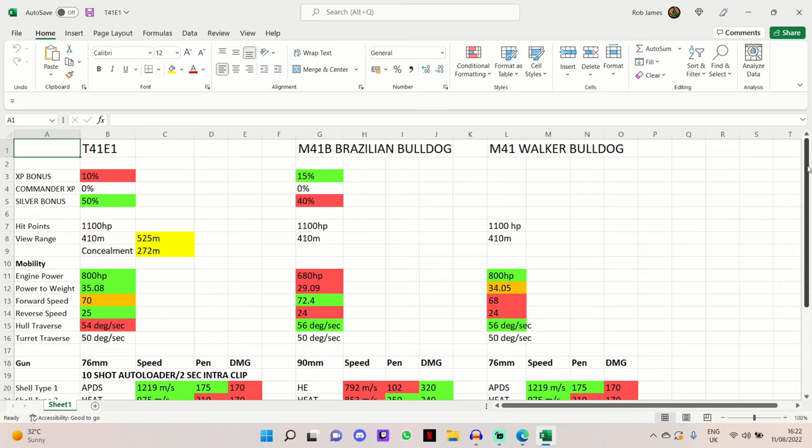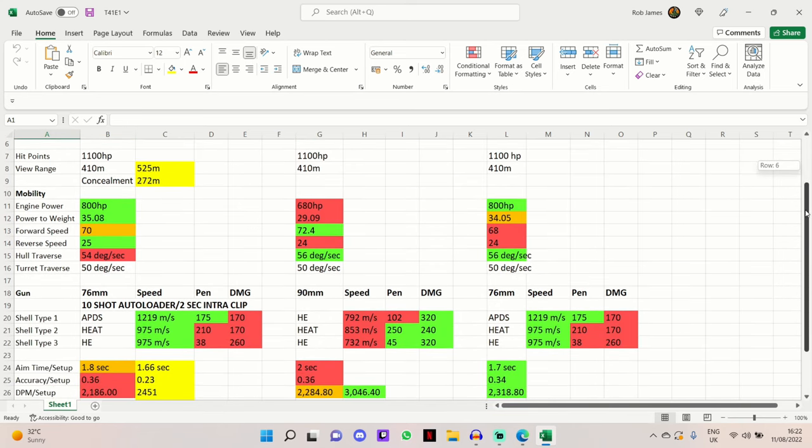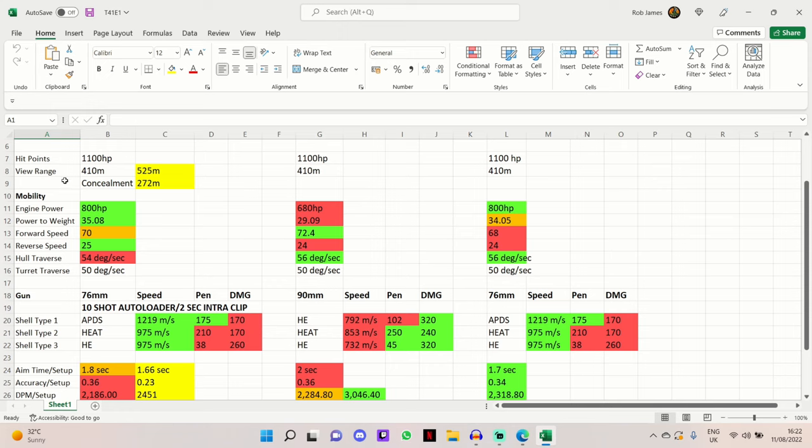Getting into the raw stats: all three vehicles have the same 1,100 hit points, and in terms of view range they all share a very healthy 410 meters. I've got mine pushed to 525 with my setup, which is very helpful especially in tier 10 games where you get extra spotting assistance and XP for spotting and dealing damage to tier 10 tanks.